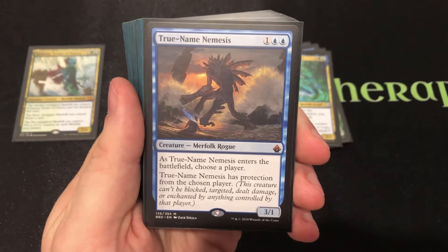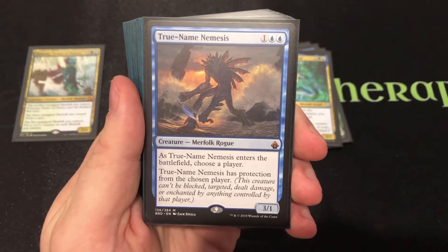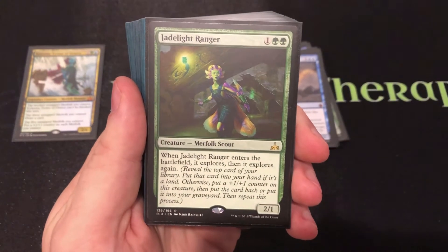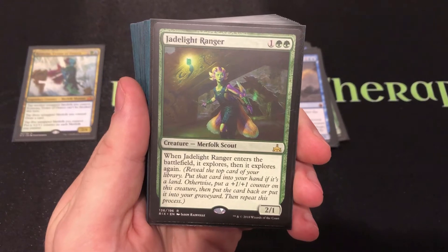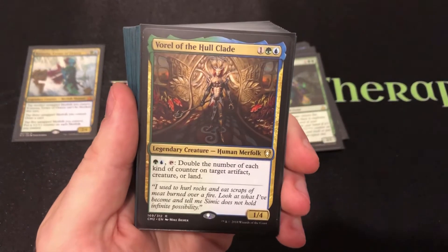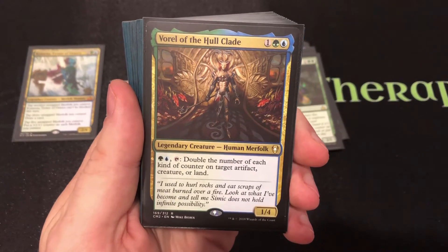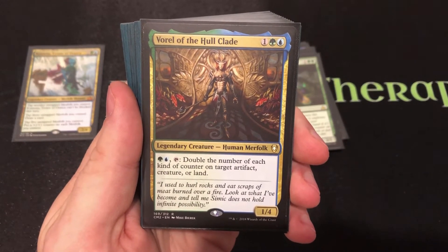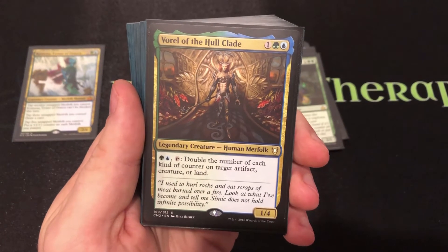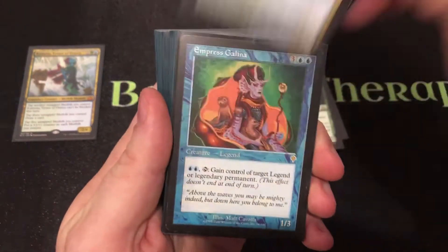True Name Nemesis lets you pick your favorite opponent to make an enemy — it has protection from that player. Jade Light Ranger's Explore ability is really nice, and he can be a pretty big Merfolk for three mana. Vor-El of the Hullclad doubles your +1/+1 counters — it's not just adding one, it's doubling. So if you've got three or four counters on your creatures and you tap him, that jumps to six or eight.